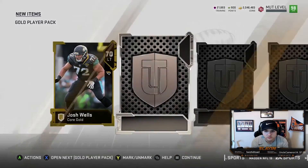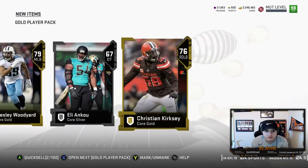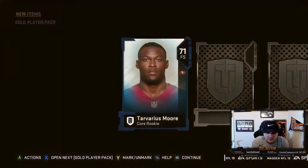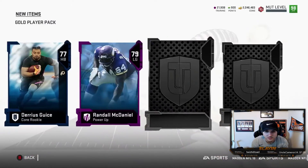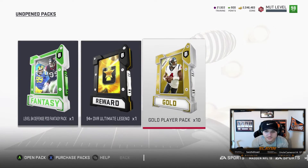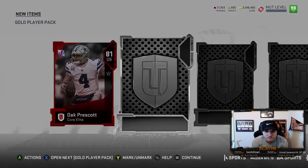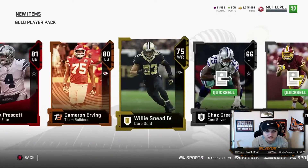Josh Wells — nothing crazy. Second pack: I want to pull a full positional hero out of a gold player pack, that would be huge. Randall McDaniel — quick sell some of these guys because the binder is maxed out. Let me know your thoughts on the positional heroes. Two elites in this pack. Let me know how you're feeling about the promo — if you're excited about it. I am excited about it, I just wish they didn't milk it out the way they are.